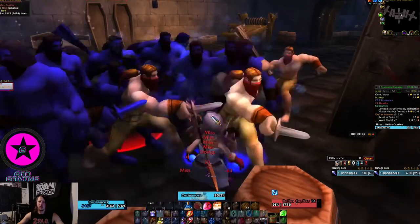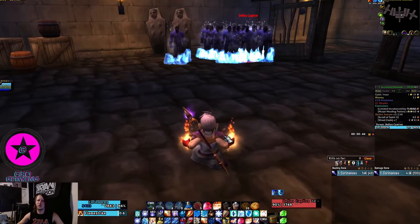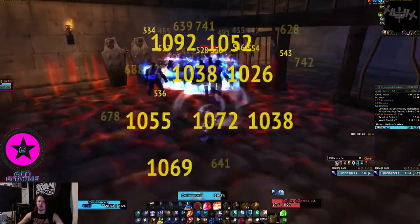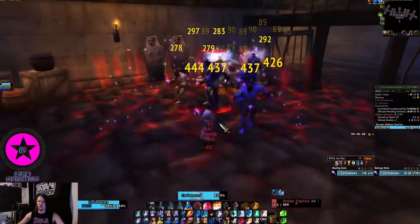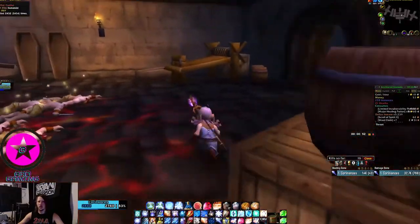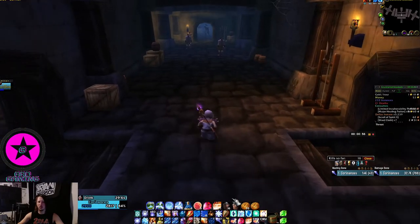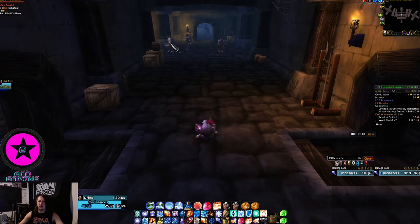Now we're going to Frost Nova them, then max rank Flamestrike to light them on fire — and boom, that's the first part of this basic pull, just the first four cells. Now we're going to drink. There is a patrol that crosses here so you want to make sure your boosties stay away from any of these mobs, because that patrol will pull.